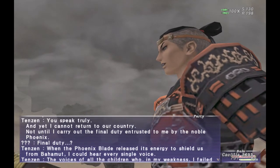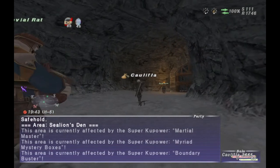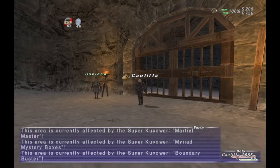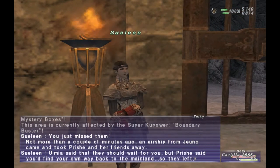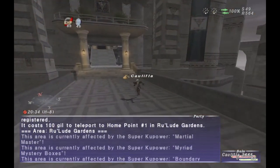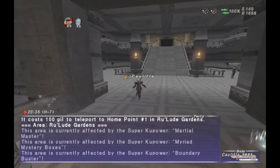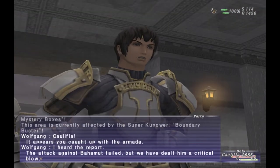Once you're done at the Dilapidated Gate, go ahead and head back to the Safehold, then zone into Sea Lion's Den again, and talk to the NPC in there, Sulene, and you will get another cutscene. Next, you need to make your way to Ru'Lude Gardens and head towards the palace near Home Point 1, just north of it, and you will get a cutscene.